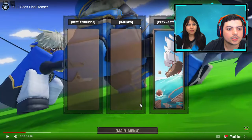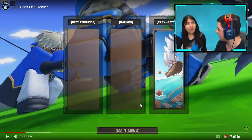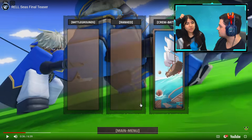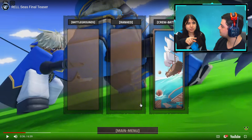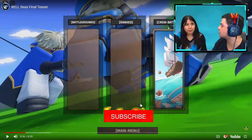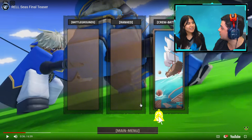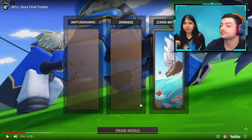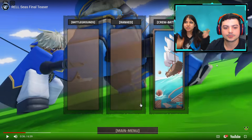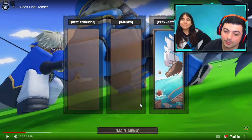They have battlegrounds, ranked, and crew battles! I like that. So how does this work — is there like a regular game and then you can use your stuff in the battlegrounds after you level up? I think that's what it is because you have to select the mode, and there was another option that said 'play.' I love how it's in the actual UI instead of making you get into the game and teleport to another server. You already know it's gonna be the Kade crew versus the Kanojo crew.